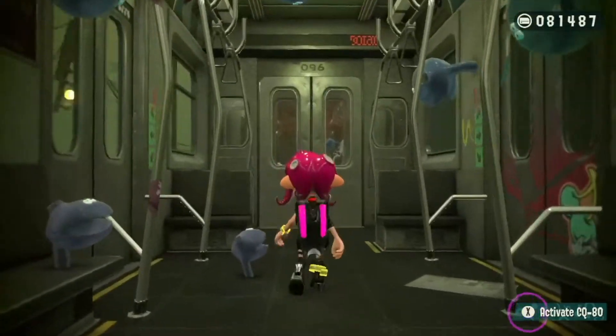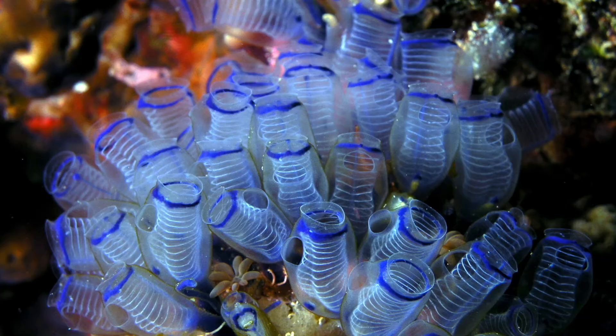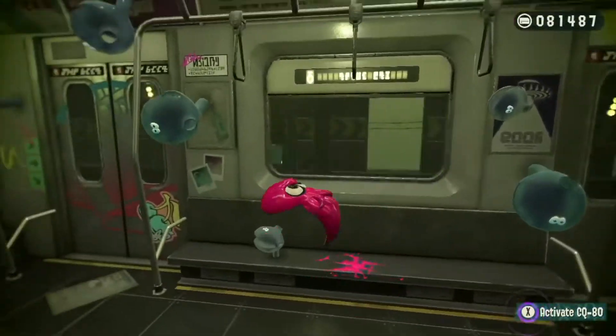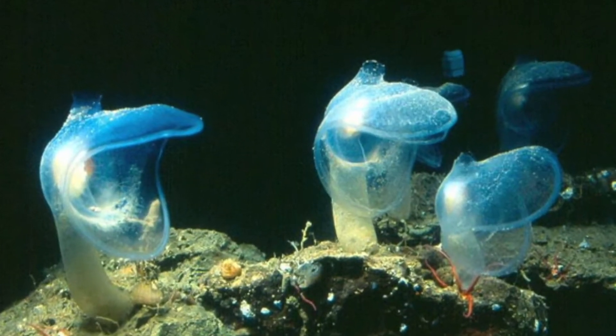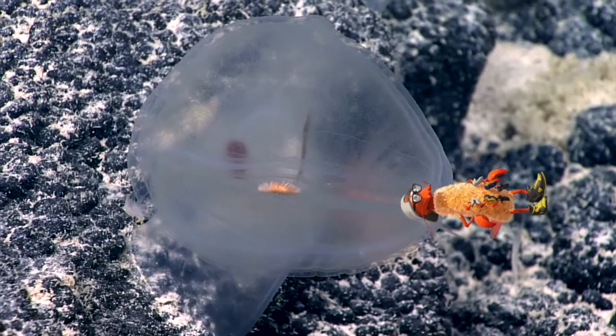Tunicates are really weird — they can look like so many different things. Now, most tunicates are filter feeders, but as the name suggests, these ones are predators. If you think it just looks like a mouth on a stalk, you're basically right. These things will open and close to catch any small crustaceans floating by.